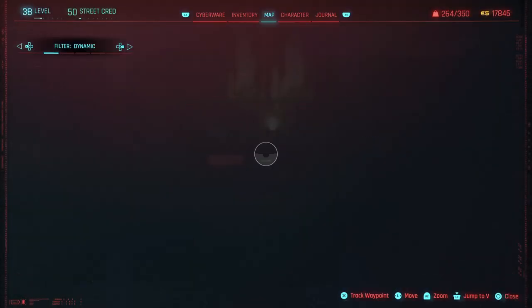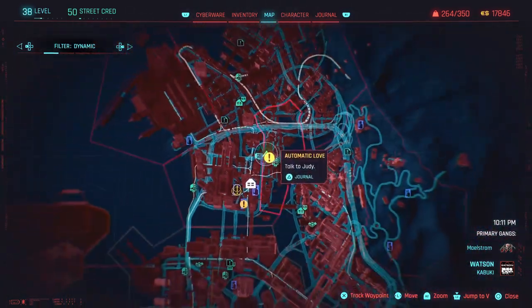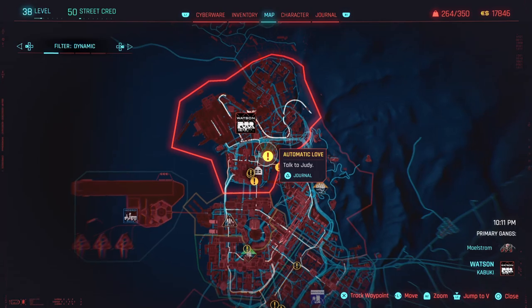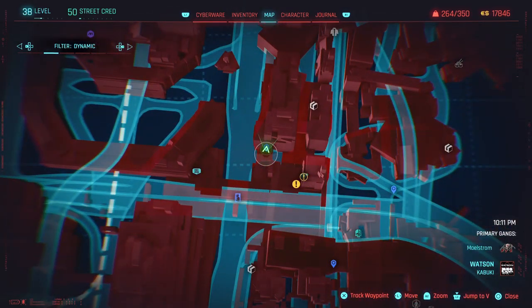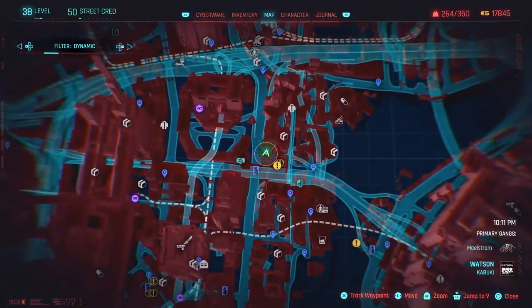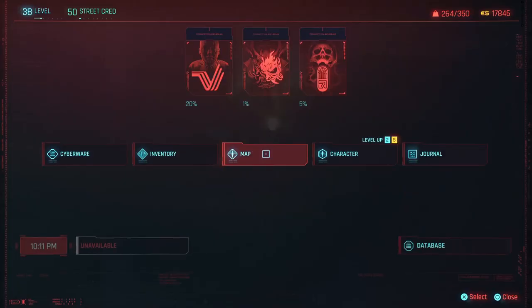We've got Lizzie's pistol, which is one of the best pistols in the game, and you can get it right after finishing chapter one. What you want to do first is wait until nighttime, because you won't be able to get it during the day. Then come to the fast travel location right here, which is right next to Lizzie's bar.